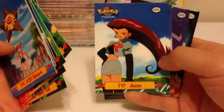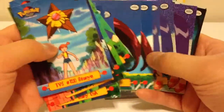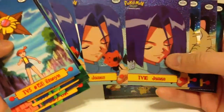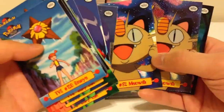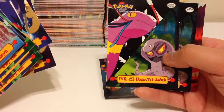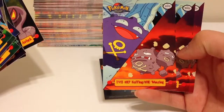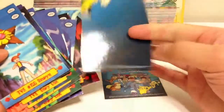Number nine is Jessie, number ten is James — Jesse and James. There's a bunch of them, hollow foil. Number eleven is Meowth, and of course Arbok and Ekans. Number twelve. Number thirteen is Koffing and Weezing.